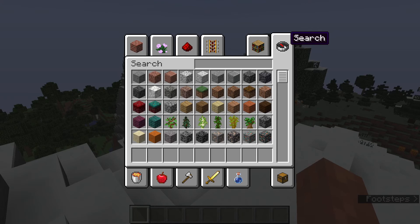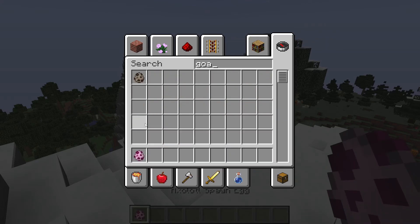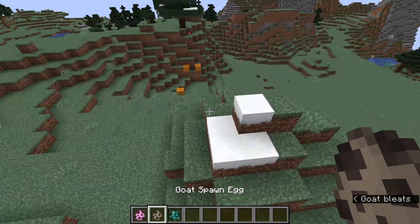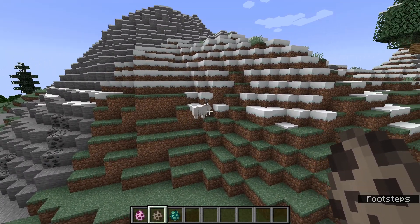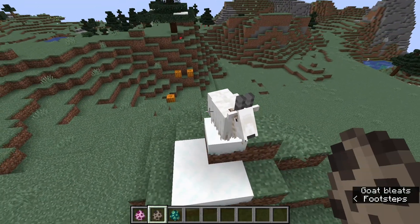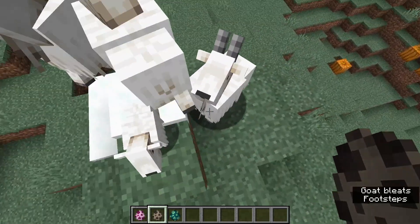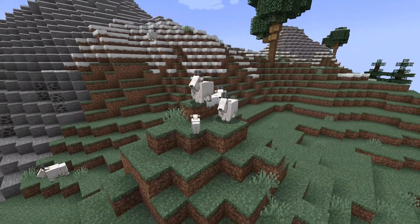Now let's get on to some of the mobs. There are actually three mobs added in the game — I forgot. This right here is a goat, and there are several of them with babies too. They also jump really high up in the air — I think they can jump up to ten blocks.